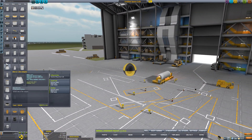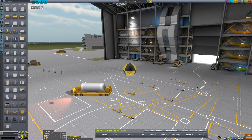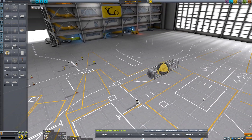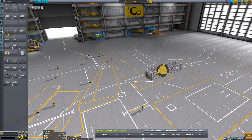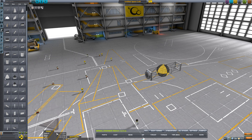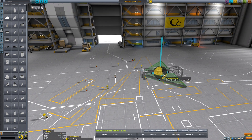It doesn't have to be the tiniest in the world, but I'm going for something pretty freaking small. I'm going to go for kind of a wing look. Got it on symmetry mode. Beautiful.